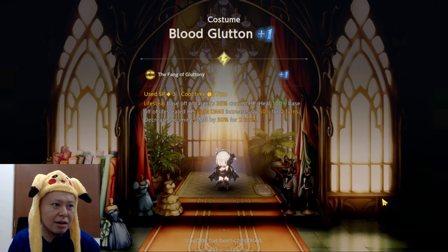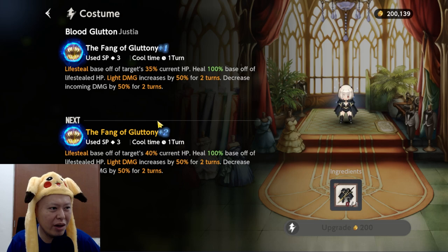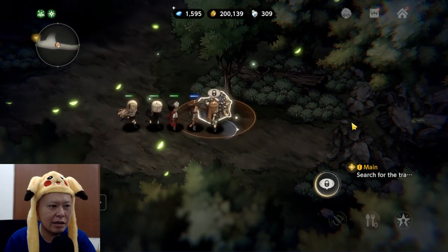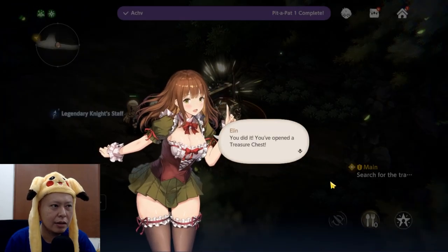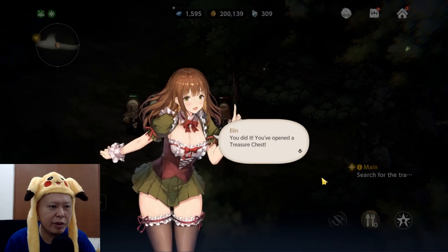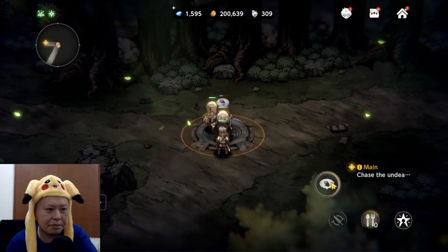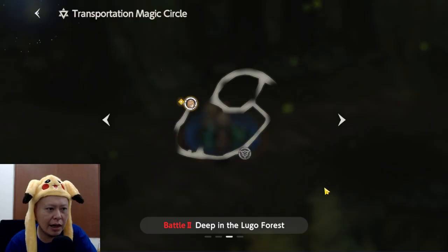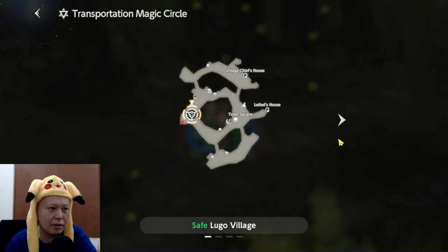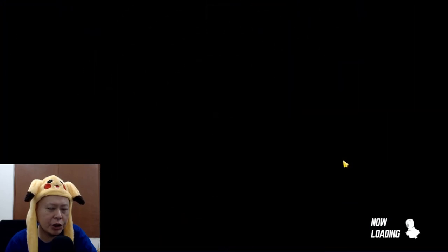There are random treasure chests on the map — you can press them to interact and get items like a concentration buff. There are also warp portals on the map which let you teleport to other locations, for example teleporting back to the village.